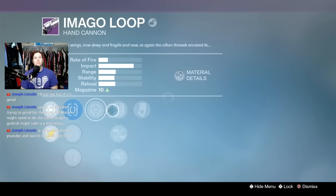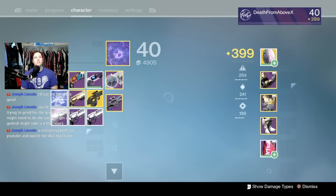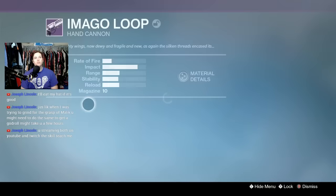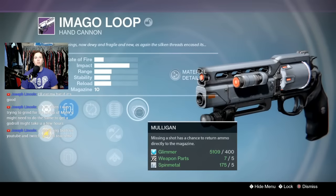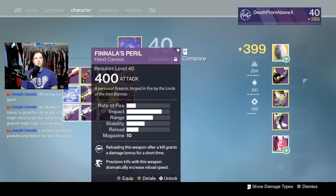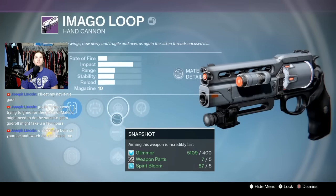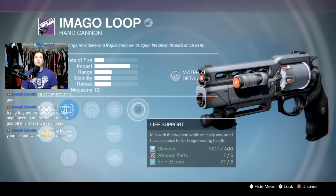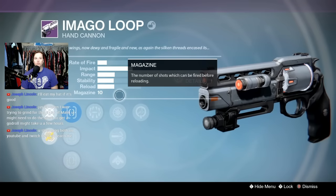The first one I got: Surrounded, Luck in the Chamber, Extended Mag, Ejection Mold, Mutiny - not too good, but it will be good in Fusion Fuel. The second one: Partial Refund, Extended Mag, Roën Force Barrel, Flintlock, and Mulligan.